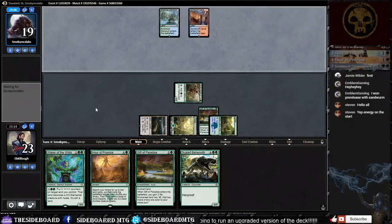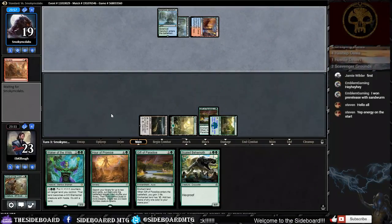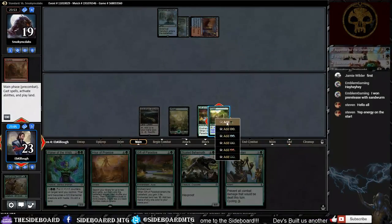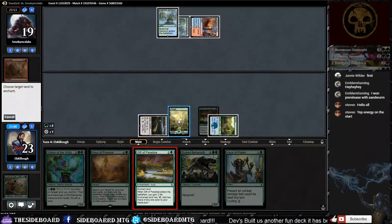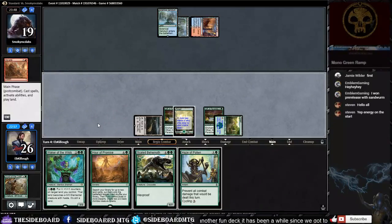At least the opponent didn't get a broken turn-one or turn-two start. He's going to kill our Druid. If we top-deck a land — we did not. We'll make double green and play a Gift of Paradise. We can cast Haze of Pollen if needed but I don't think Temur is coming out with a four-mana haste threat right here.